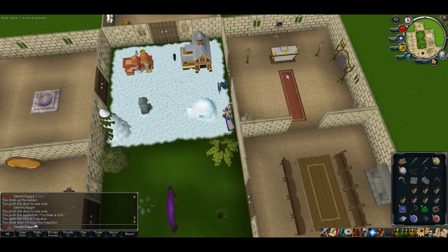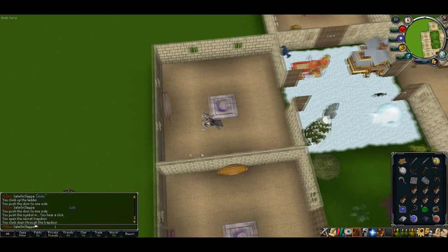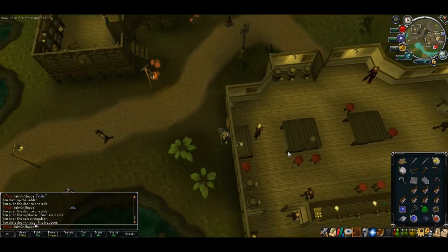If you brought your Canafis teleport, now's the time to use it. If not and you need to get out, refer to my Darkness of Hallowvale guide — it shows you how to get through using the house agility course. You can also use a house teleport with Canafis portal, Ancient Magicks Canafis teleport, an Ectophial, or a Slayer ring.